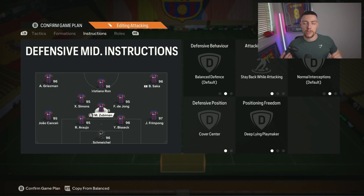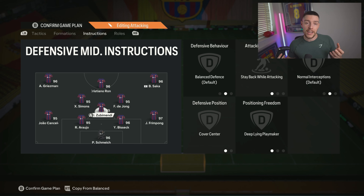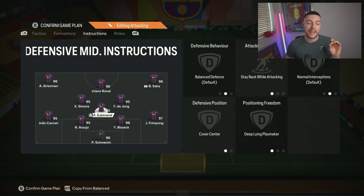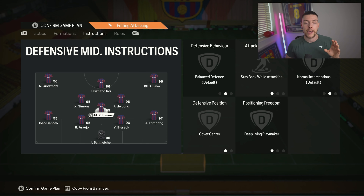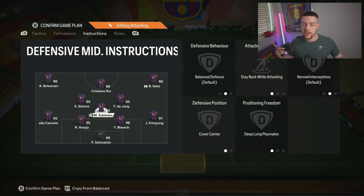I love deep-lying playmaker, especially on slow build-up, because your players aren't going to rush forward as much — you build out more and having a CDM that drops deep and shows their feet is really useful. A play style I love in this position that Busquets has — which Zubimendi doesn't — is long ball plus. The way they can find the wings with that play style is insane. I like having one or two cards in the team with long ball plus because it gives you the ability to switch play or change the pace of your attack.